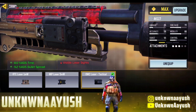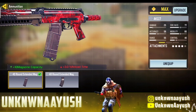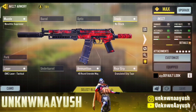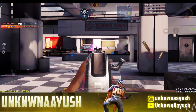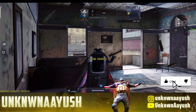So let's take a look in gunsmith. In the first attachment, we use Monolithic Suppressor — it provides the best noise reduction effect in range. Moving ahead to the second attachment, we use No Stock, which detaches the stock to reach maximum mobility. In the third, we use OWC Laser Tactical, which increases accuracy and movement speed when aiming down sights.